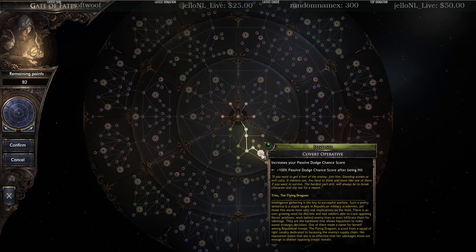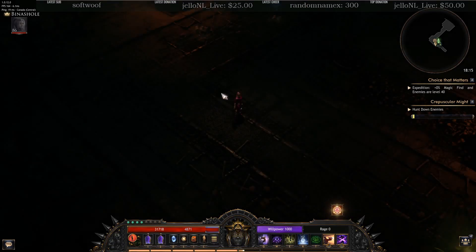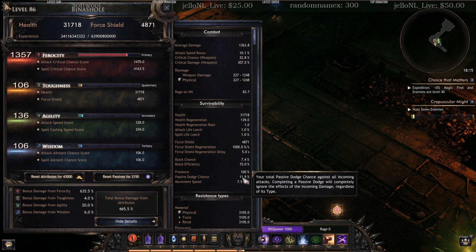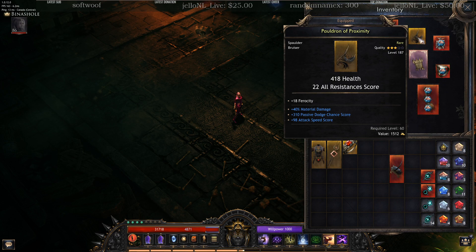Today we're going to talk about Covered Operative in the Sentinel tree, specifically the +100% passive dodge chance score after being hit. Our passive dodge chance is here — we're at 11.9% with 310% passive dodge chance score, because I only have it on this piece of gear.